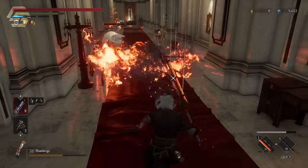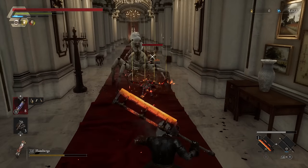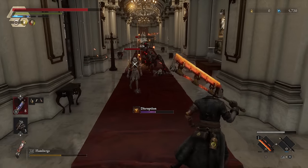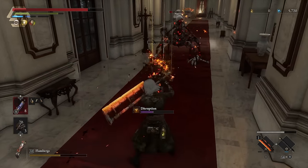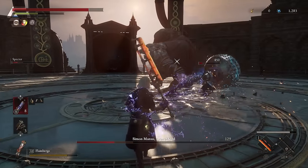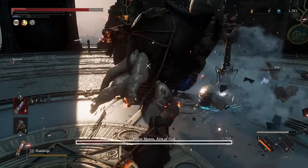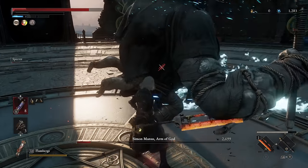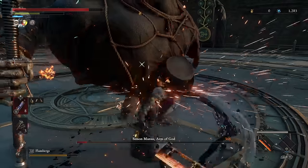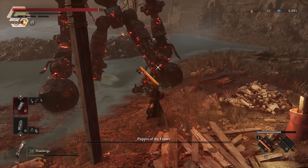Advance builds in Lies of P rely on advanced scaling weapons that do both physical and elemental damage. Those who want to specialize in advance will discover that their weapon choices are actually pretty diverse, similar to technique builds, with some emphasis on switching out weapon parts for the best combinations. I used this advance build for my entire first playthrough and even beat the final boss using this exact build. Advance builds are more than capable of destroying even the toughest enemies, especially those weak against fire.